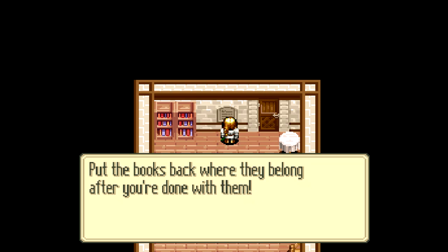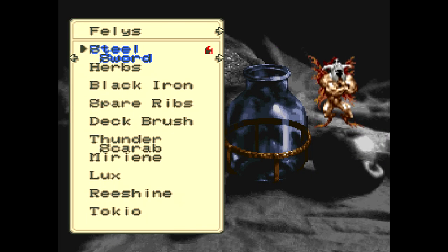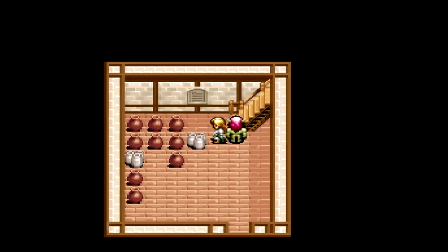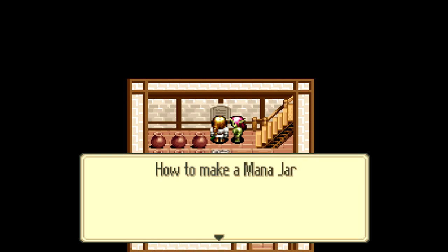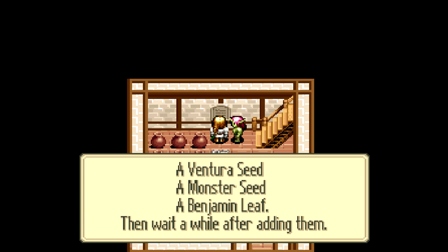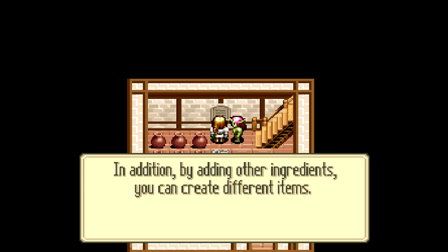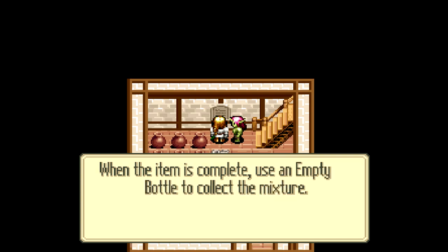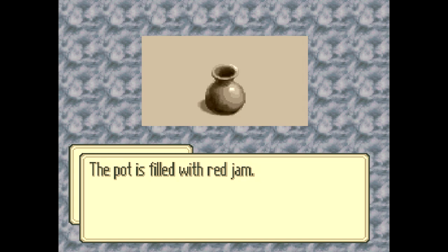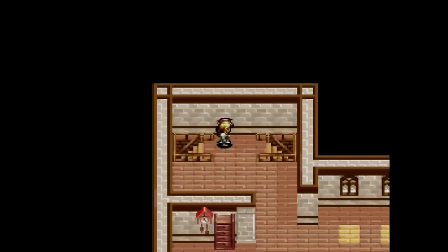I guess someone didn't put the books back for some reason. One thing I do want to do is get Kamuwu out here, because I'm going to want to give him that Intelligence Seed in a moment. Monajar — that's a pretty powerful MP restoring item, and these are the ingredients you need in order to make it. Fortunately, we got plenty of empty bottles. This is the jar that has the jam in it to make the item.